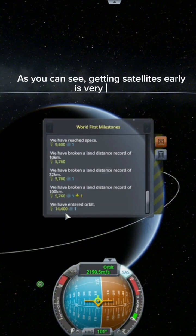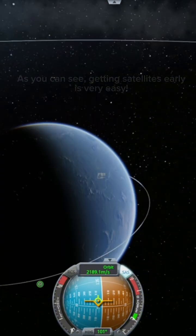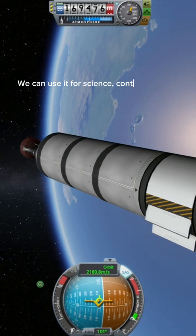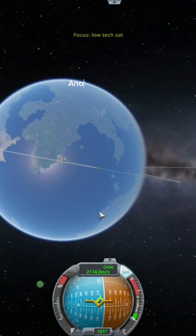As you can see, getting satellites early is very easy. Now that we have this satellite in orbit, we can use it for science, contracts, and also anomaly hunting.